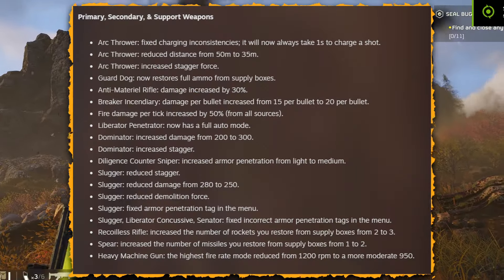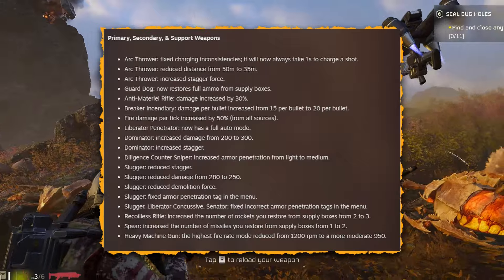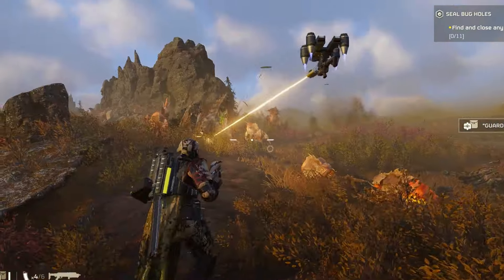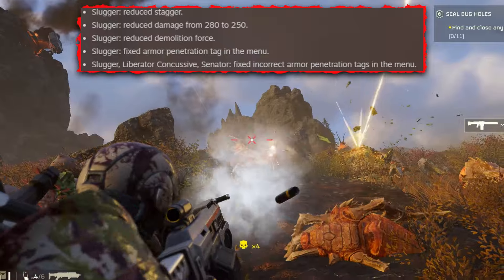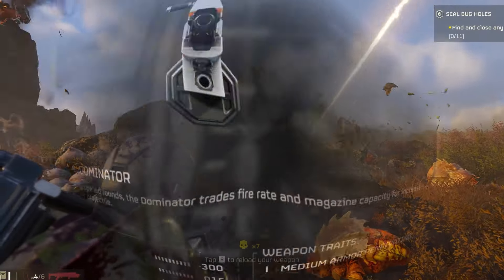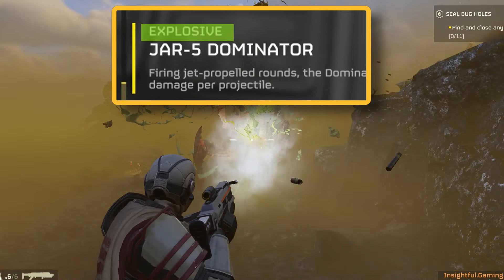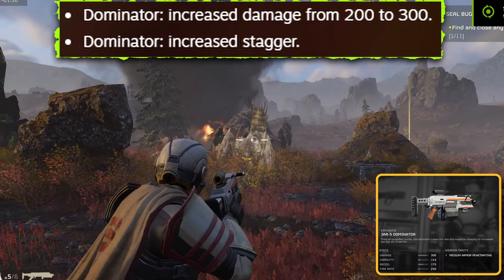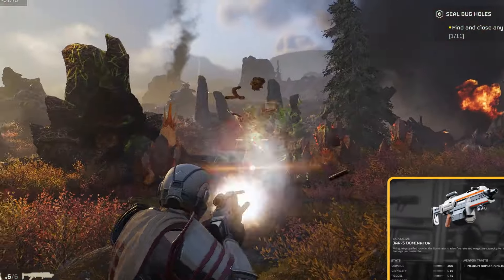Hey everyone, the newest patch recently dropped and oh boy, did it shake up the arsenal for us. A bunch of weapons got tweaked — some got a little love and powered up, while a few others got toned down. In today's spotlight, we're zeroing in on the Jar Dominator. This beast is part of the Explosive Weaponry lineup and has just received a massive upgrade, skyrocketing to the top of the charts as one of the standout weapons in the game.